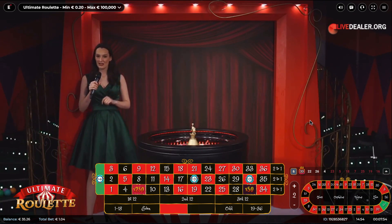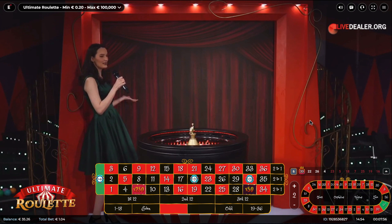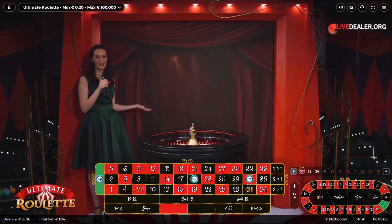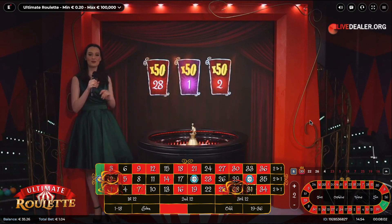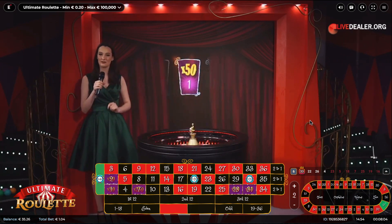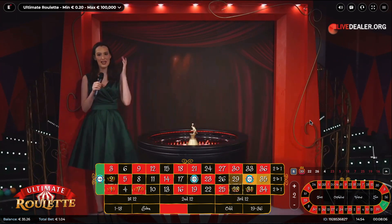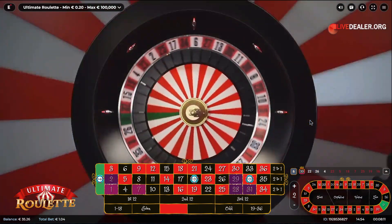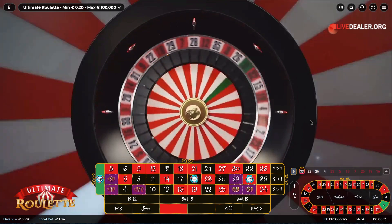Are you ready to see them right here, right now, right on the screen behind me? We have 28, 1 and 2 — times 50 each. Yes, we have five multiplied numbers, and I have one more for you: a spread multiplier this round — 29, which is multiplied by 50 times.